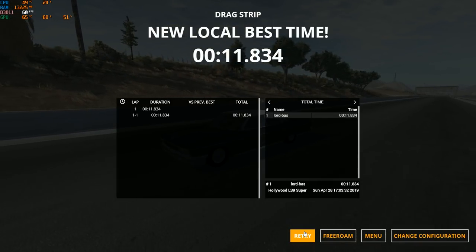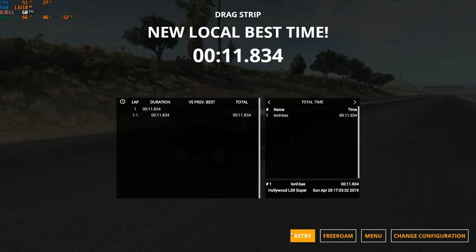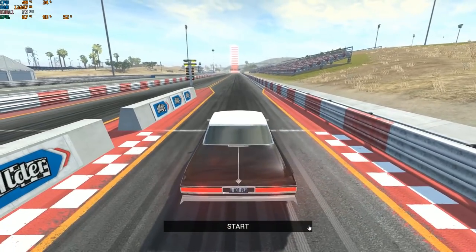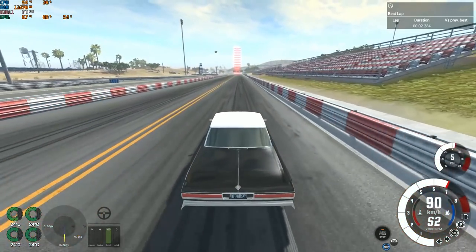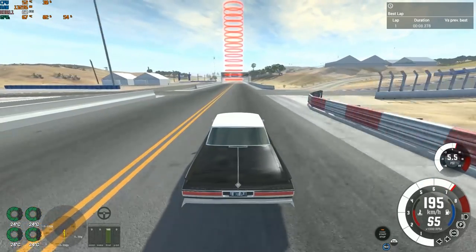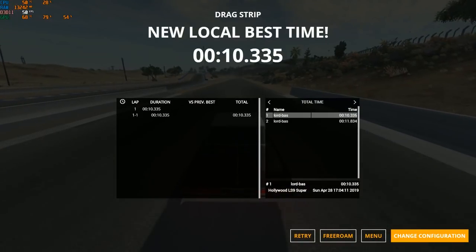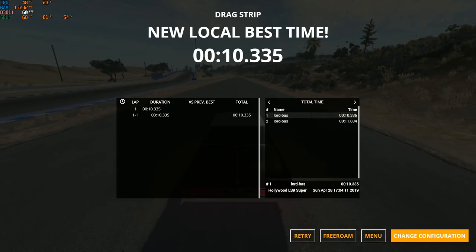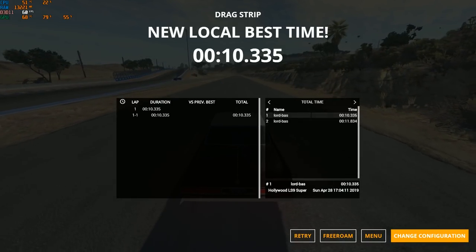11.8 seconds — not bad for a benchmark, something for other cars to try and beat. Now with nitrous, we have 1,000 horsepower versus 720-something without — the famous LS9 from the latest Corvette. With nitrous: 10.3 seconds. What a massive difference — a full second and a half between nitrous and no nitrous. So 11.8 and 10.3 are the two benchmarks for other cars to try and crack.